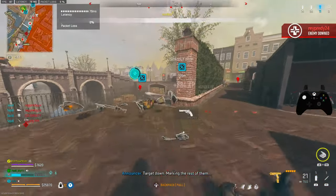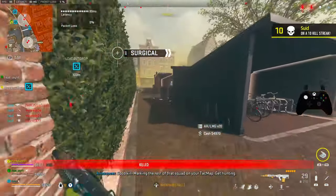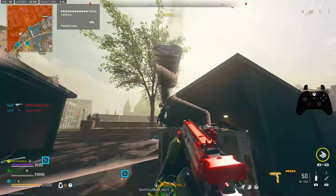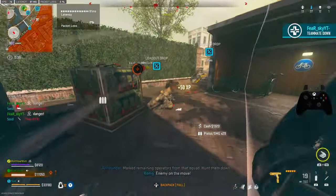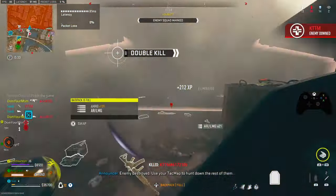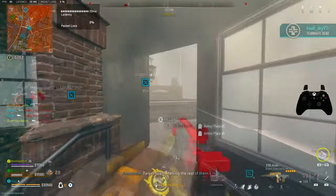Marking the rest of them. The rest of that squad on your attack map — get hunted. Mark remaining operators from that squad. Get down. Kill confirmed. Lead to the rest of them. Enemies destroyed — use your attack map to hunt down the rest of them. Target down, marking the rest of them.